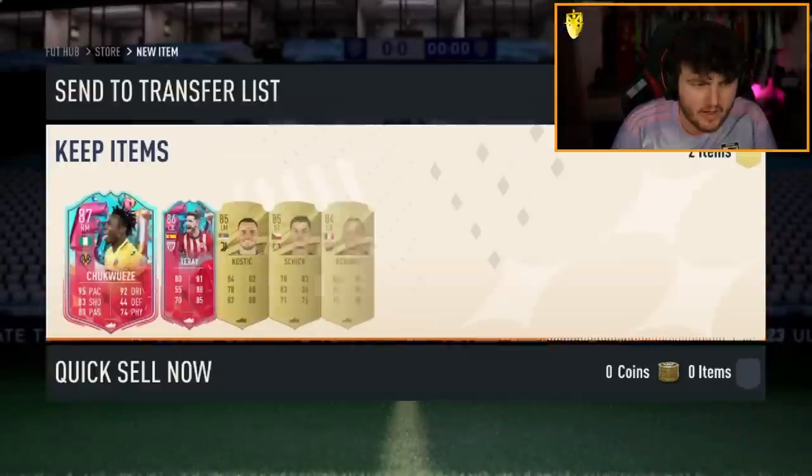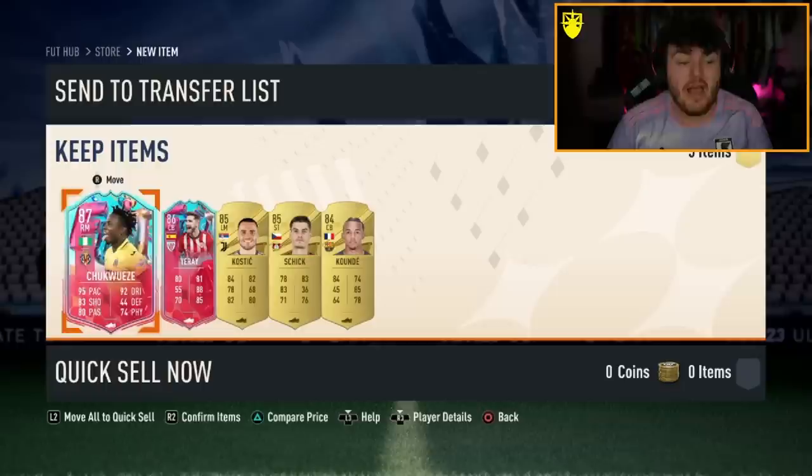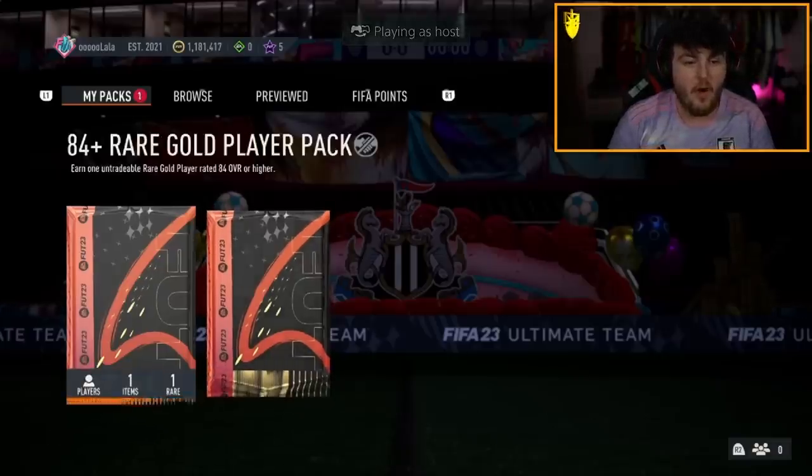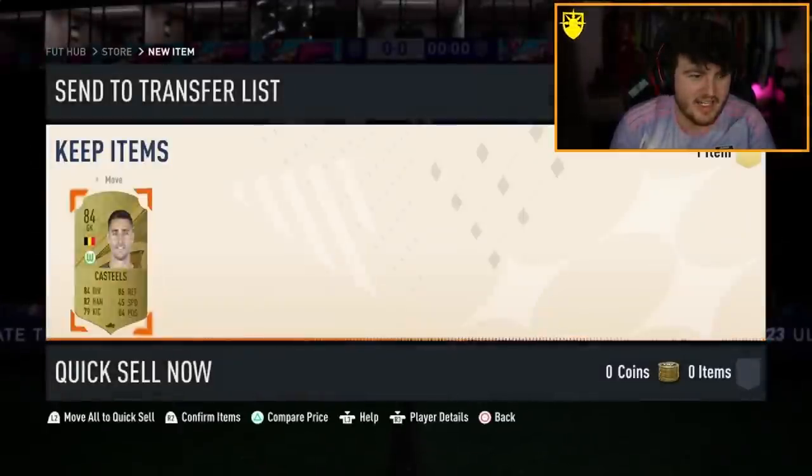Go on, let's get an icon in there as well. Why not? The dream pairing. We get two Foot Birthdays in one pack after not getting any for about 15 packs. Let's go! 84 plus and then 84 times five — we'll do the 84 plus first. Kevin De Bruyne — oh, Courtois. Nice, Castiles. I just realized it's going to be Castiles. I'm an idiot. I got really excited for a second.